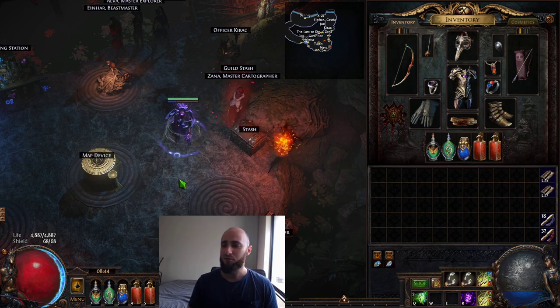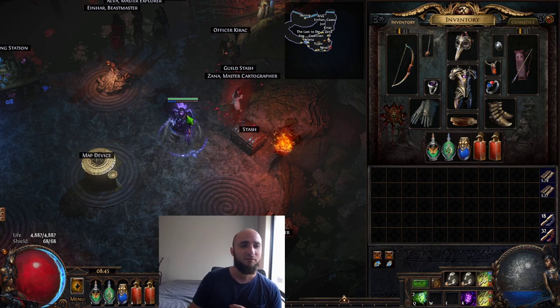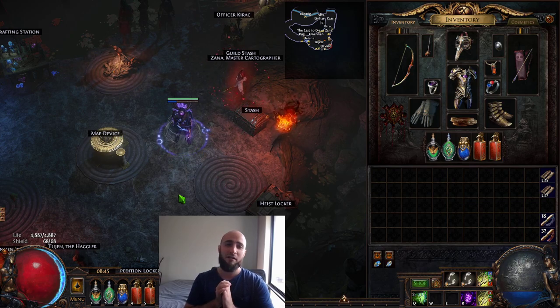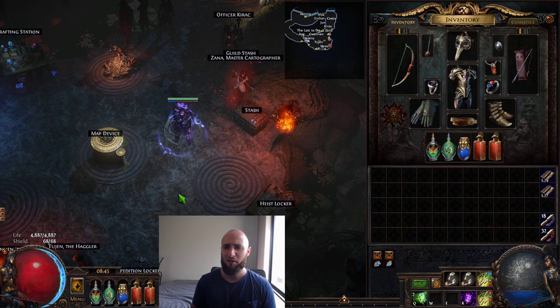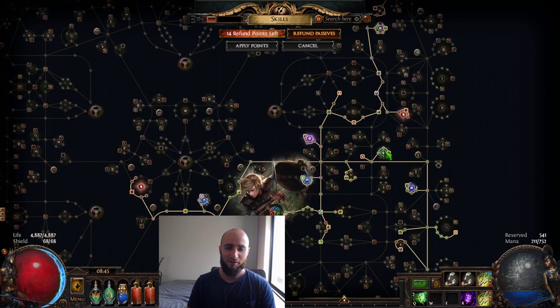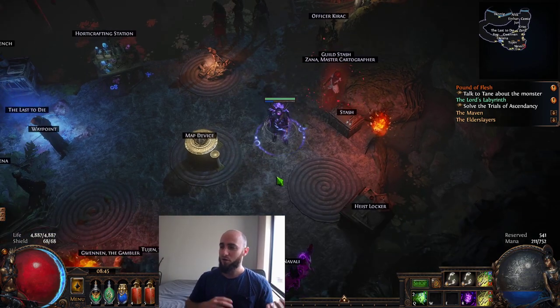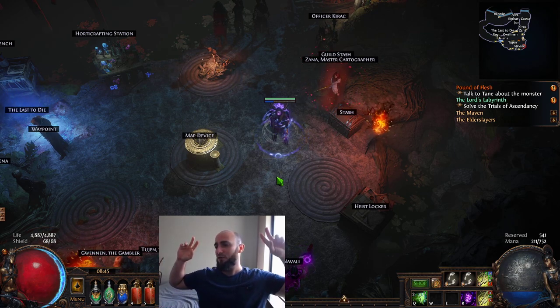I just wanted to give you guys a day two update on what I did with the build, what I've changed so far, and what I recommend you guys do based on those changes. For day two: we're already level 90, we're already smashing all the content. The build is performing exactly the way I remember it, if not better. During the leveling process it was so nice — such quality of life. We even have phasing now so you can't really get stuck anymore, thanks to this node. If you're stuck and having trouble, pop on over to the stream and I'll try to help you out as much as I can. Peace out, thanks for watching — I'll catch you all later.